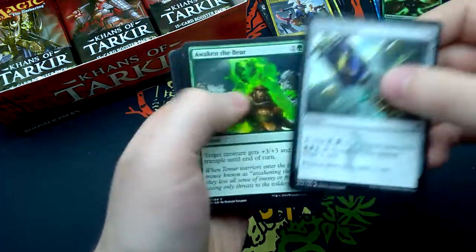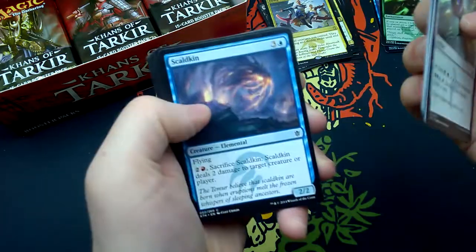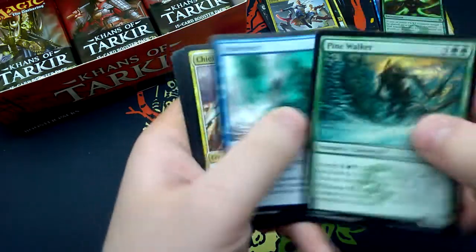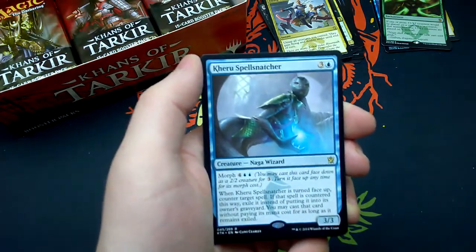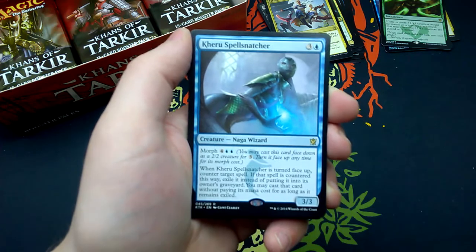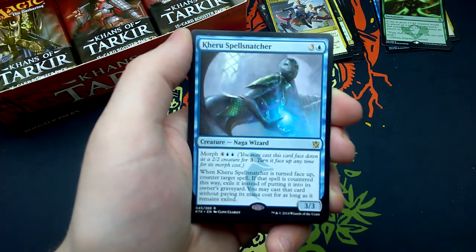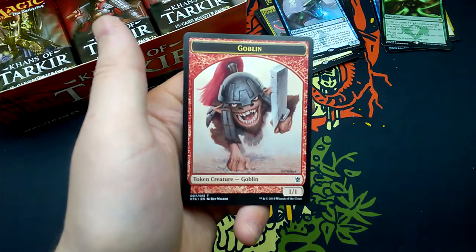Fourteenth booster: Sultai Banner, Awaken the Bear, Kheru Dreadmaw, Trumpet Blast, Abzan Guide, Archer's Parapet, Skirk Ridge, Swordstorm Patrol, Cancel, Mardu Warshrieker, Pine Walker, Waterwhirl, Chief of the Scale. Our rare is Kheru Spellsnatcher — for three and one blue: Naga Wizard 3/3 with Morph for four and two blue. When turned face up, counter target spell; if countered this way, exile it instead of putting it in its owner's graveyard. You may cast that card without paying its mana cost as long as it remains exiled. And an Island and a Goblin Token.